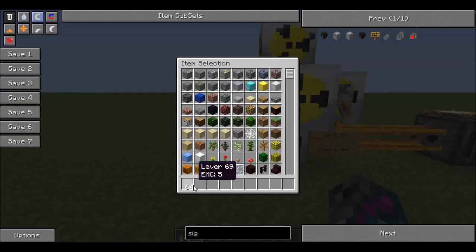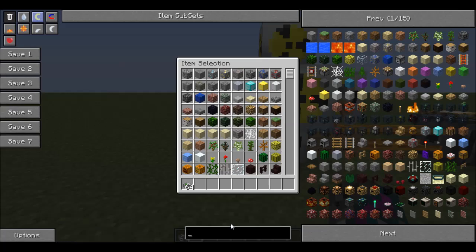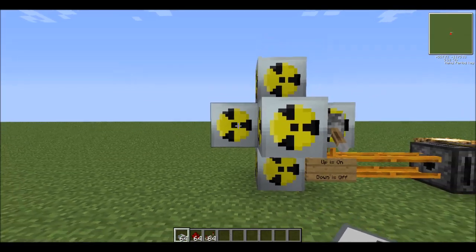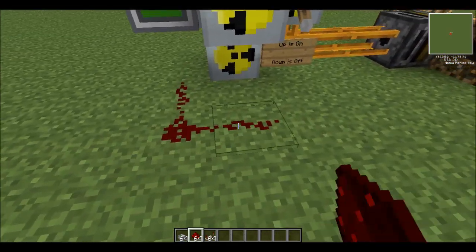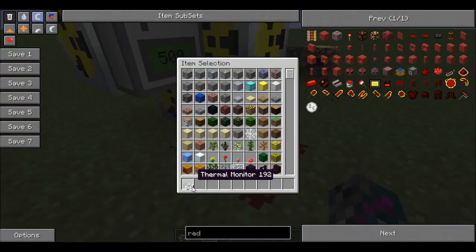The next stuff you're going to need is the emergency shutoff system. That consists of a Thermal Monitor, three Redstone — or Red Alloy Wire, I like Redstone, it's easier to play around with — and a Redstone Repeater. You're going to shift-click and put the Thermal Monitor on, then one, two, three Redstone, then a Repeater, just like that. You can have the Repeater on any setting you want; I just prefer the first setting.